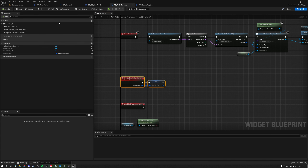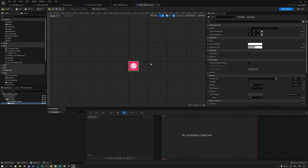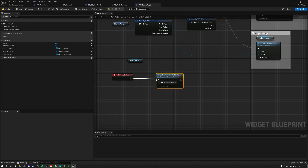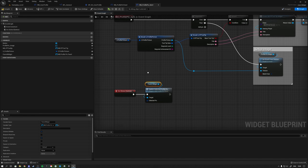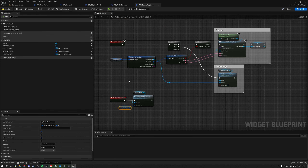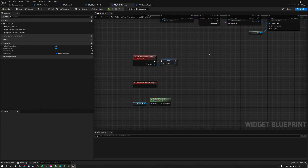Inside the parent panel widget, create a custom event called 'update_selected_profile_picture' with an input of type S_ProfilePic called 'selected_pic'. Store this as a variable since it's the picture the user wants to set as their new profile picture. Back in the child widget, call that event passing the profile picture data from the data table.